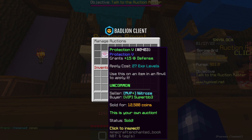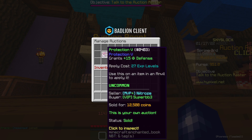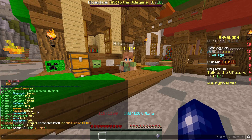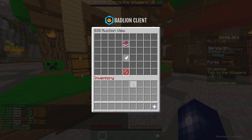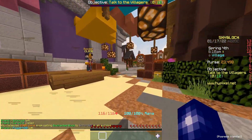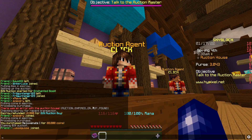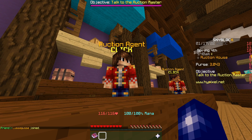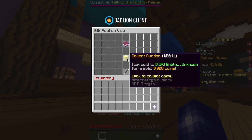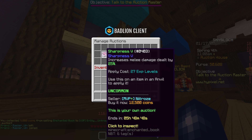We're just over 11 minutes in — this Protection book sold for 12.5k and we also have a Sharpness book up for 12.5k. We'll collect the coins. The plan is to flip some Rejuvenate books if we can. We sold another Protection book for 9k — slightly less — but now we're up to 23k. If you're doing this I'd definitely recommend the Protection books over Sharpness; they sell way quicker.